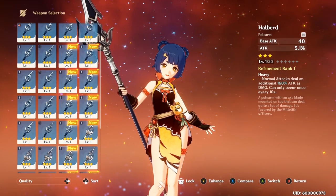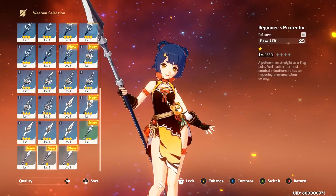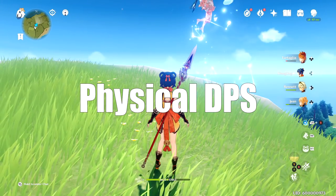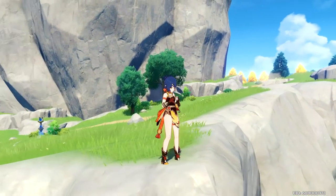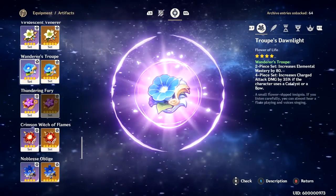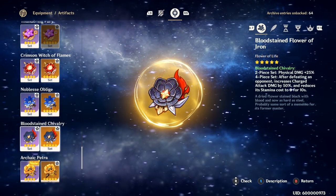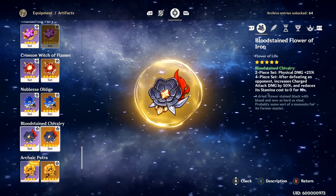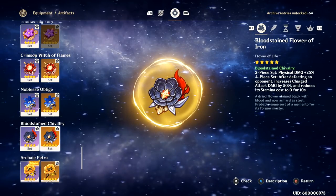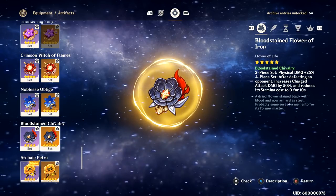If you guys have any questions about running support Xiangling, go ahead and leave a comment below and I'll do my best to answer all the ones I can. On to physical DPS — physical DPS Xiangling is a lot more straightforward. You want crit rate, crit damage, attack percent, and attack, and you're just going to be spamming a lot of normal attacks. For this build, you want 4-piece Gladiator for your set with a physical damage goblet. The reason we don't run Bloodstained Chivalry is because we don't want to use Xiangling's charged attack after we've gotten Constellation 1. However, if you don't have Constellation 1, you could make the argument that Bloodstained Chivalry will be good because it will buff your charged attack whereas Gladiator's does not.